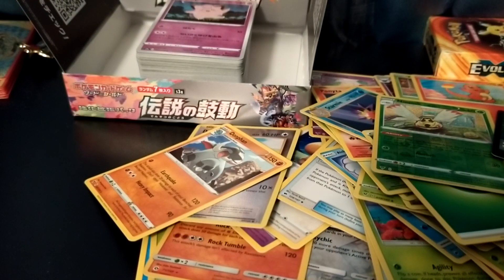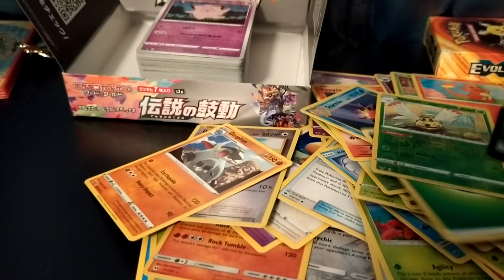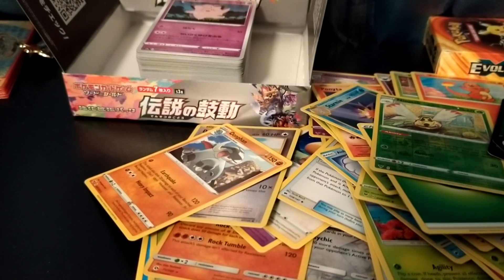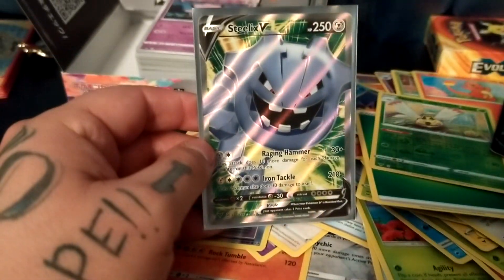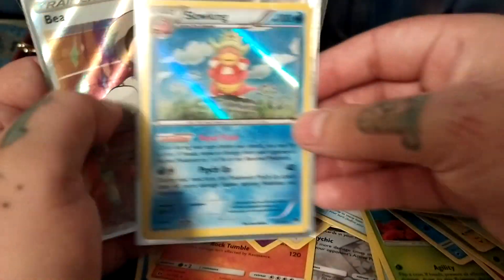So for the pulls — there's only two pulls from Vivid Voltage: a full art trainer, Steelix full art, and this Slowking holo from Sword and Shield.